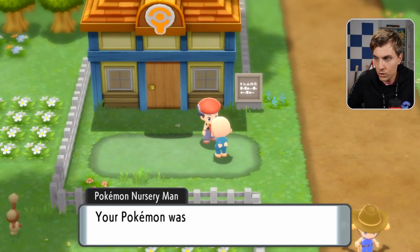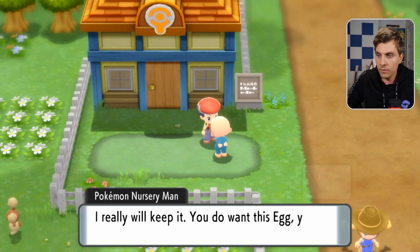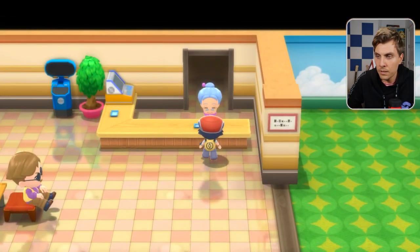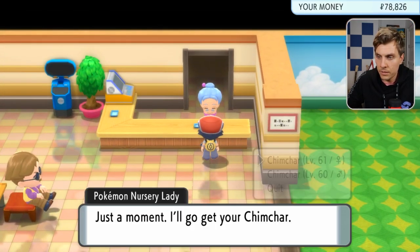We just need to refuse the new egg from the old man, then go in and pick up the Pokemon that are in the nursery and we'll be able to see our results.